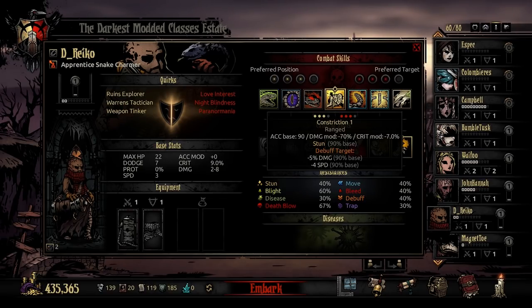Next in the charmer's kit is Constriction. Constriction is a ranged stun attack usable in rank 2, 3, or 4, and it targets enemies in position 1, 2, or 3. It has accuracy base 90, damage modifier minus 70%, minus 7% crit modifier, and a 90% stun chance at level 1. It also debuffs the target minus 5% damage and minus 4 speed. Conceptually, the idea is you're sending a boa constrictor out — essentially a giant snake hug. The minus 4 speed on an enemy means it's going last next round, so you're not just stunning something, you're also making it much slower so you get a turn before it.